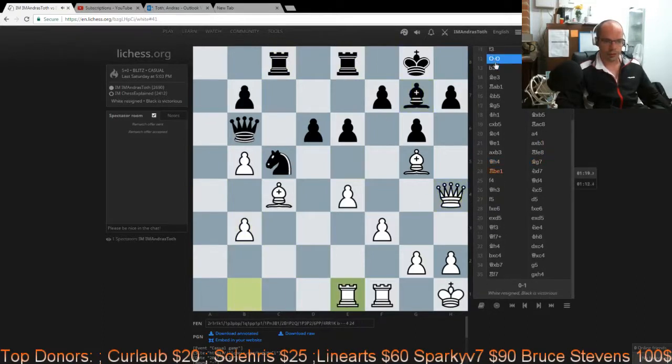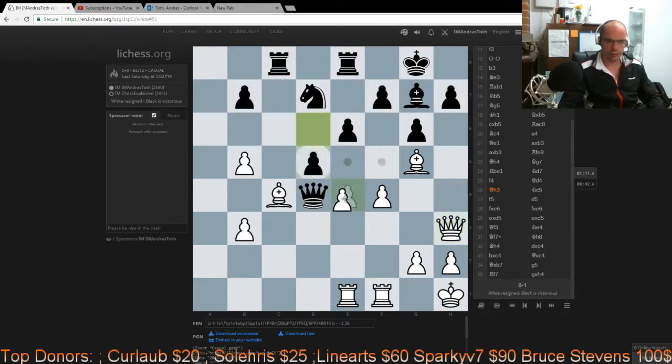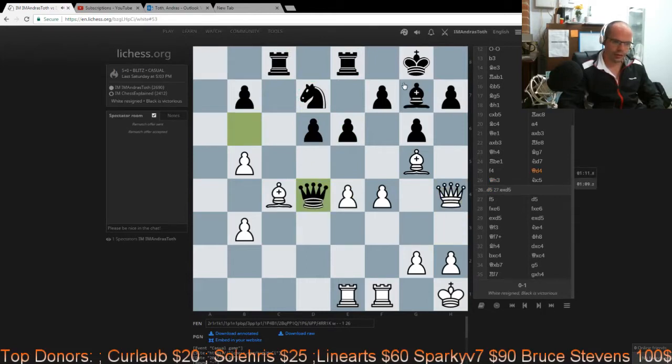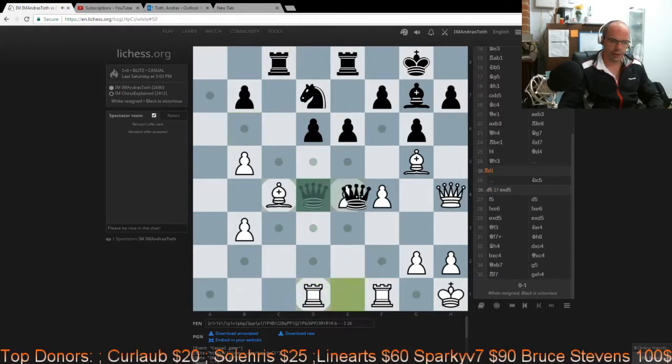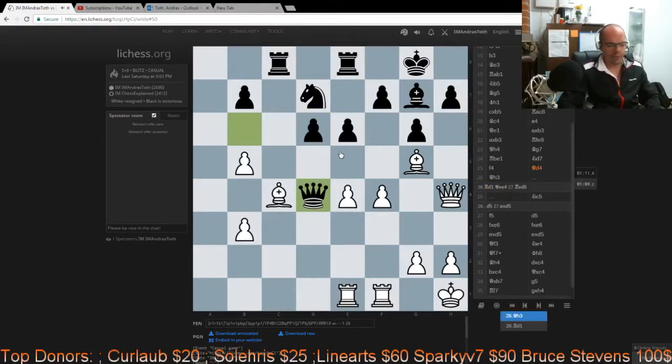The position got to a point where things started to go funny. I played Qh3 because I really didn't like the idea of allowing d5 so easily. The idea behind Qh3 is that it pins the e6 pawn, so after d5, exd5, he can't retake because Qxd7 wins a piece — there is a lot of stuff hanging back at home. The computer doesn't like it though, and recommends Rd1 with the idea of swapping pawns. My pieces are a little more active, and the position is a touch better for white, but nothing more than that.